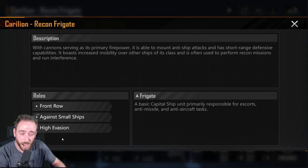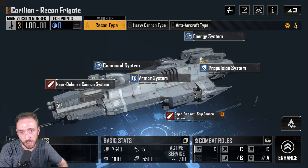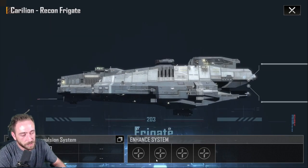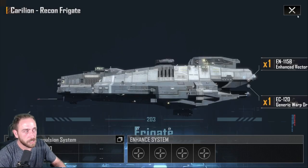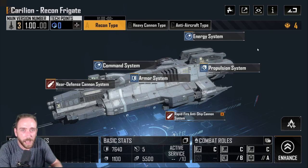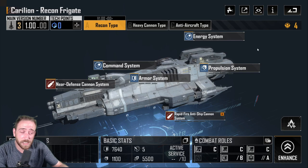There are other ships that can do this, but we'll use the Carillion as an example. This ship also has a strategy: when the ship's HP falls below 20%, evasion increases to 50% for 40 seconds. If your ship isn't one-shot by a battle cruiser, for 40 seconds you can make pretty much everything miss. I recommend only using these in frigate fleets.